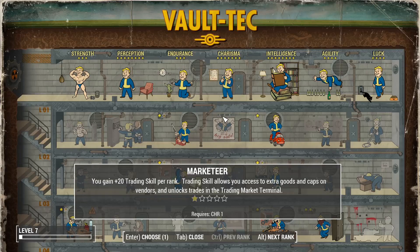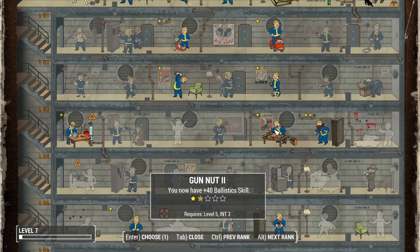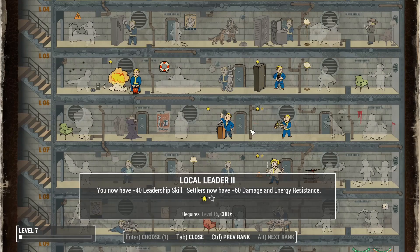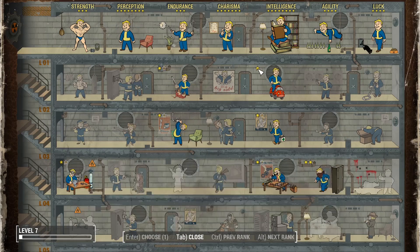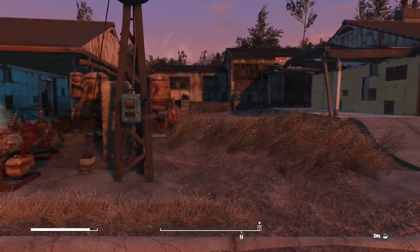Now, level up. So much we need to have. The gun nut will give me ballistics, Armourer will give me more carry capacity. Science... I can't have local leader. Technologist is a very sensible choice at this moment in time. However, a few things to do first.